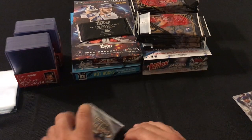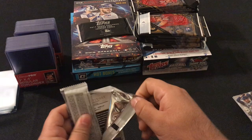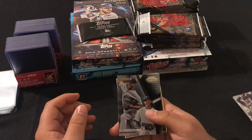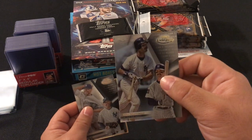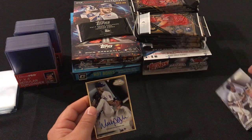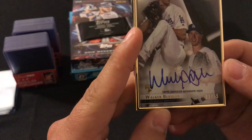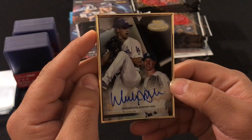Our last Gold Label pack has our autograph: Mariano Rivera Class 1, Don Mattingly Class 1, and our autograph is Walker Buehler, numbered 62 out of 75. Very nice.